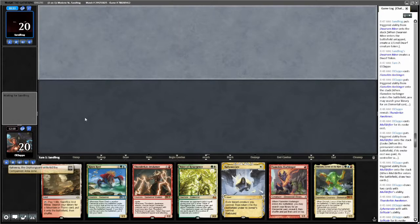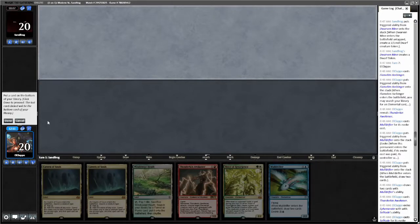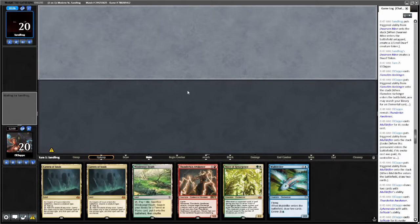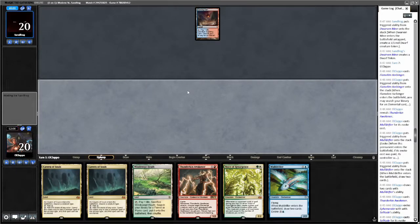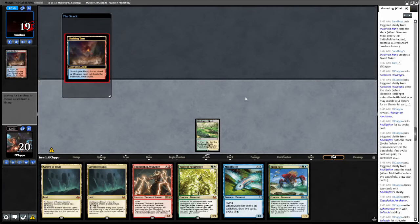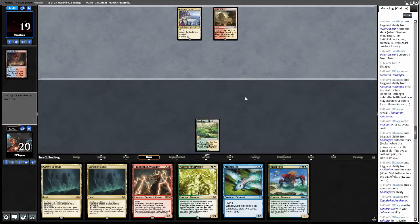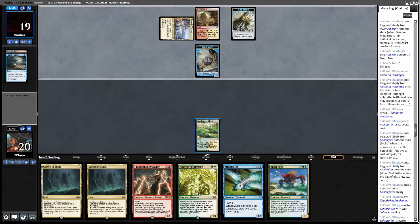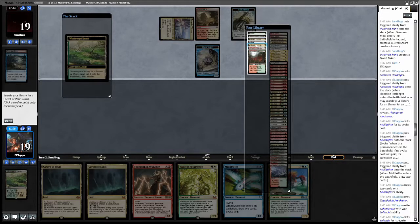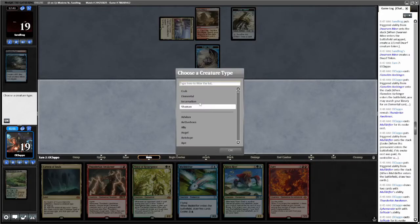Reveal Kahira still. That's a mulligan. This one looks a little bit better, we'll keep — we're gonna put this Forest on the bottom. Scalding Tarn — sure. We'll match your Scalding Tarn with a Windswept Heath and pass turn. Cracks their Tarn, gets a Triome — that's about what we're gonna be doing as well. Arid Mesa — what we got? Hard Evidence, sure. Crack the Heath here, go grab a Jeskai Triome.